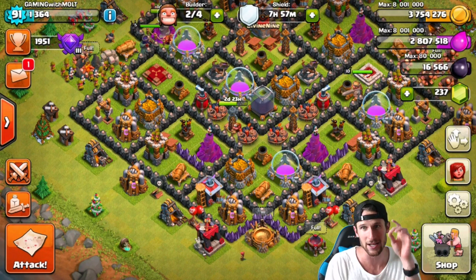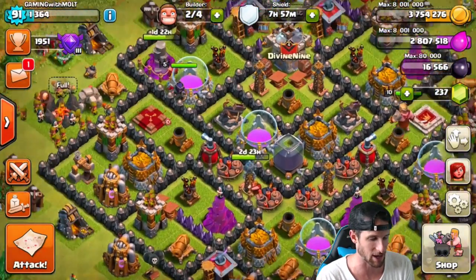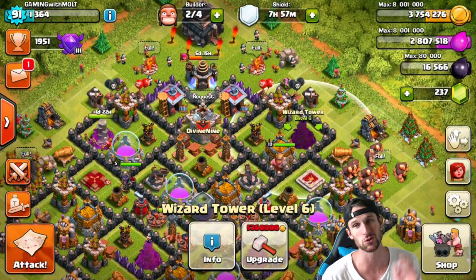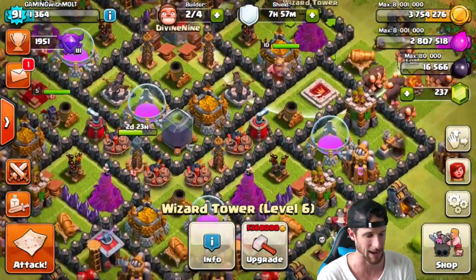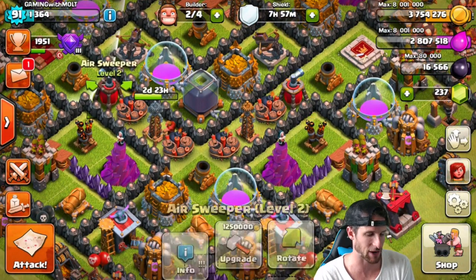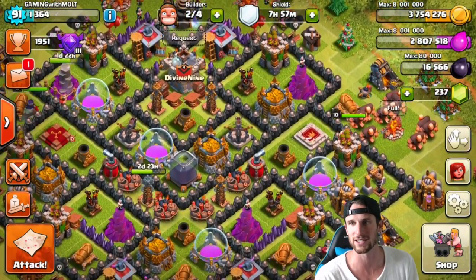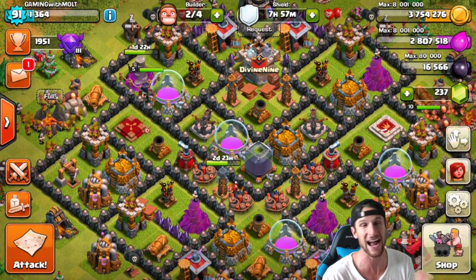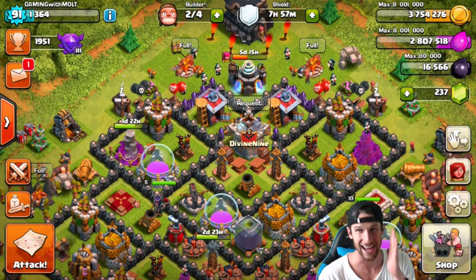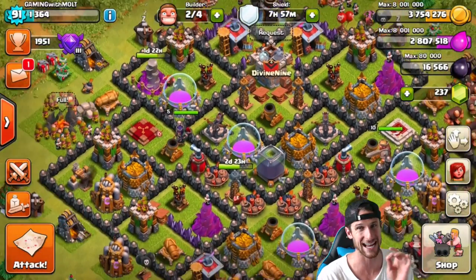I've got two builders available. As you can see, we've got a lot of gold available right now. Our wizard tower is going to be level 6 — like all of the others — in one day and 22 hours, which is awesome. Our Queen is level 5 now, guys, which is awesome because she has her ability, so give me a thumbs up because that is awesome.